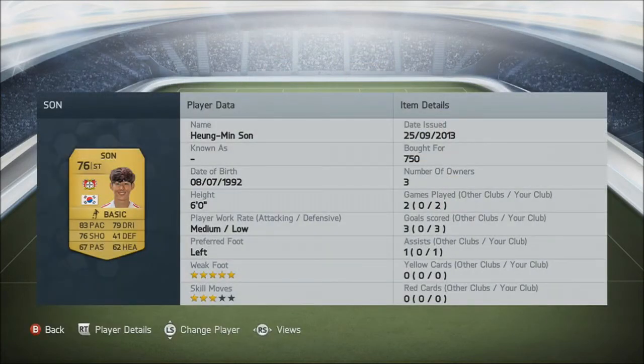This other guy, Son — I'm not even going to bother with other words. But 750 coins. I guess my attack could be a lot more expensive if I bought Obin Yang, but he's about 60,000 coins at the moment and he really is just pace — not really any strength at all. So I'll go with Son. He's 6'2", 5-star weak foot, 83 pace, 79 dribbling, 76 shooting — similar stats to Yaconan.